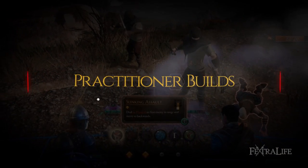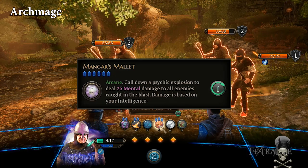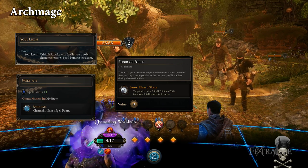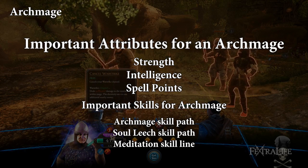Practitioners can be built in many ways, and here are just a couple of viable build ideas. Archmage: Archmages focus on using powerful spells like Warstrike, Manger's Mallet, and Specter Touch to kill opponents quickly. Soul leech, meditation, and Elixir of Focus will take care of all of your spell point needs. Important attributes for an Archmage are strength, intelligence, and spell points, so use any equipment that boosts those stats.